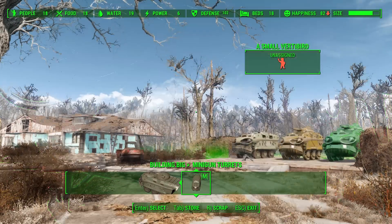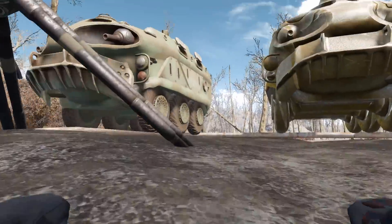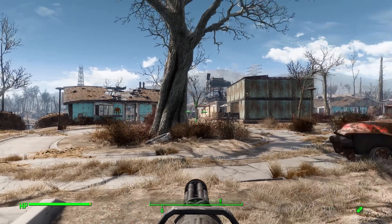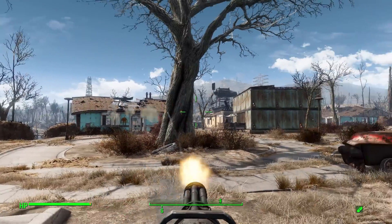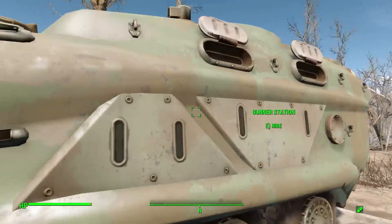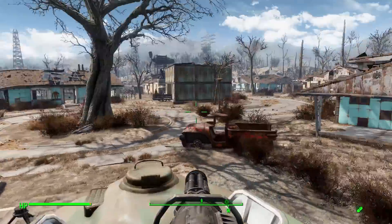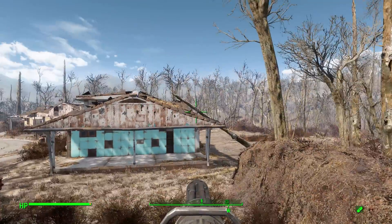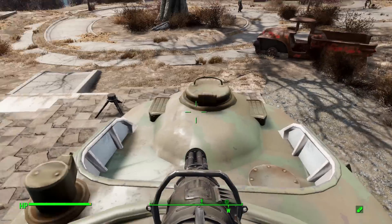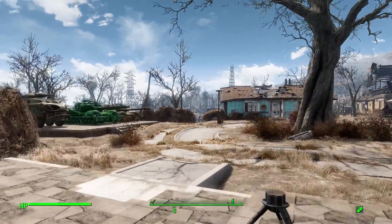I'm going to remove the vertibird since it's kind of in the way. The other two turrets — the gunner station and the APC — are actually pretty cool. The small gunner station has you crawl into position using the vertibird animation, which is a little weird, but then you're on a tripod with a chain gun, which is beautiful. The APC gunner station works the same way — you climb through the model and you're on top. You only get about 180 degrees of view, which is a limitation of reusing the vertibird gunner seat, but hopefully that'll change in the future.